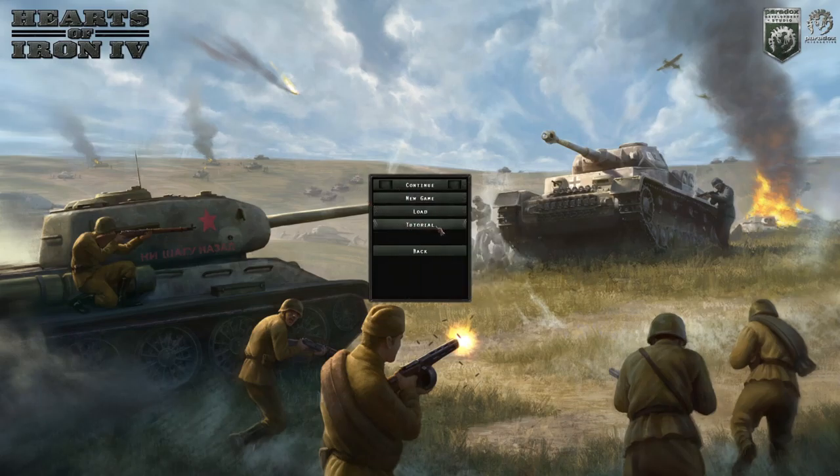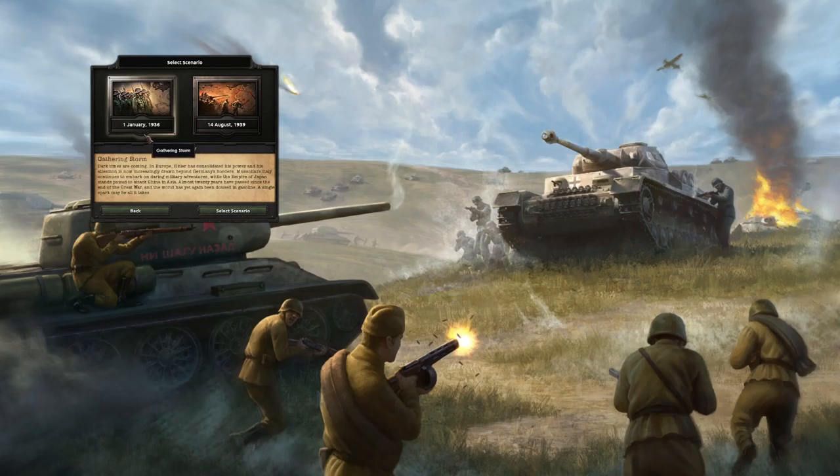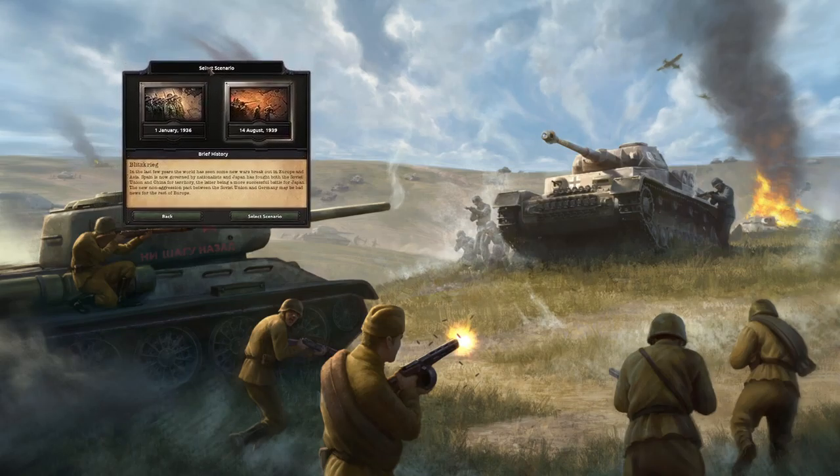Every time you start a HOI4 game you have two options for scenarios. This first one is the long game — it's the pre-war scenario leading up to World War II, right after Hitler gets power, focusing on the rise of those powers. The second scenario is basically where you can immediately start invading Poland. This is if you want to start World War II pretty much immediately, versus setting up and doing different kinds of events that can't happen once the gears are already in motion.